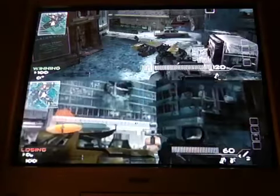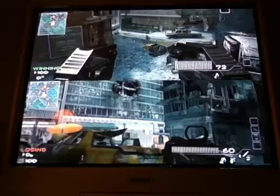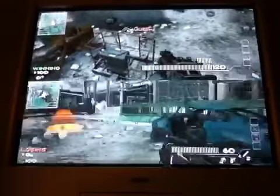Look at how invisible he looks — granted, if he starts firing he won't be very invisible anymore, but at first glance would you have noticed he was there? No. If you had your cursor on top of him it would show his name, or if you had Assassin Pro you wouldn't even see his name. And even better — no red crosshair.